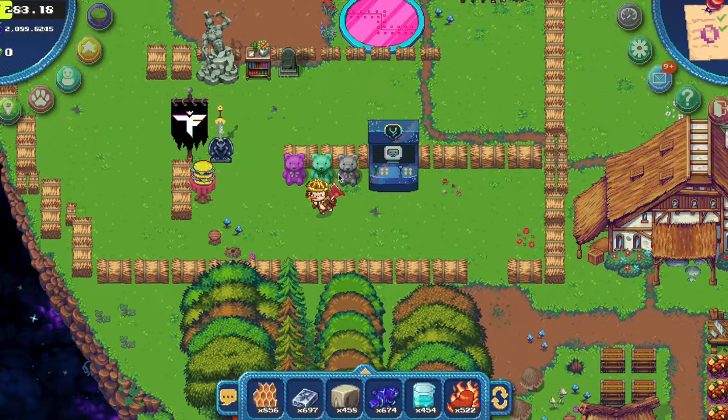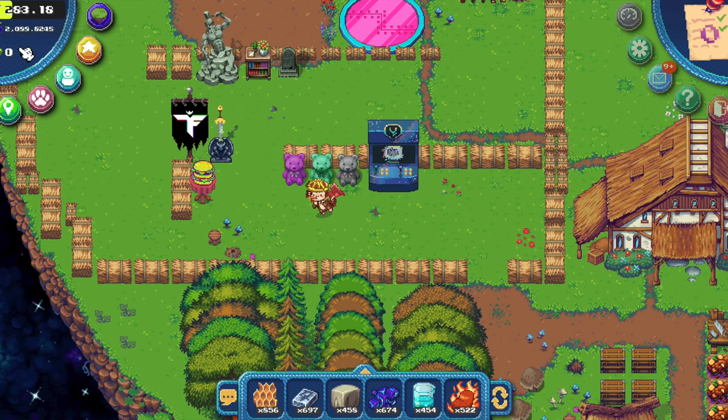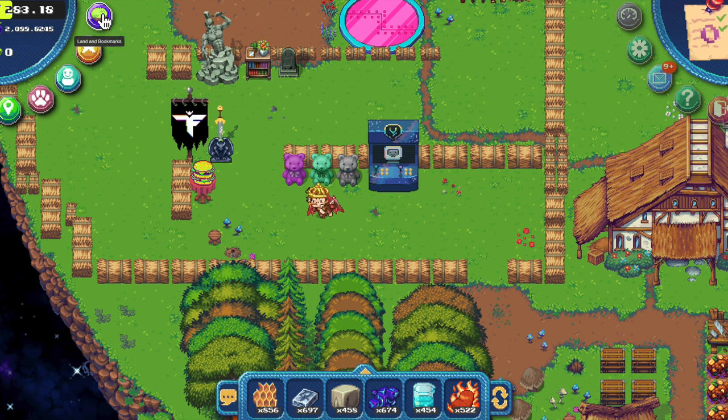Let's talk a bit about the user interface. First of all, you see your energy on top here. I have 283 out of 1000. Don't drink or eat energy if you have maximum energy because you will lose it. After that I have the berry — I have 2000 berry at the moment and zero pixels. Then this is the land and bookmarks button.